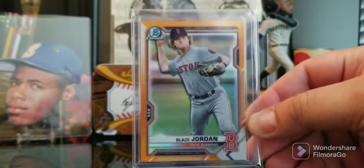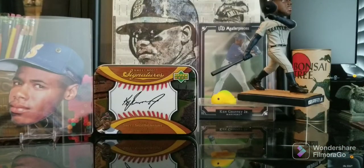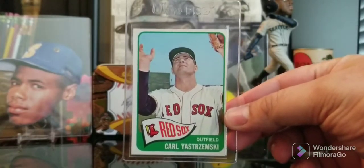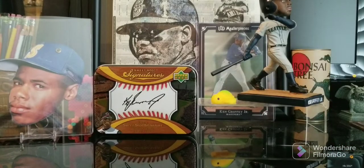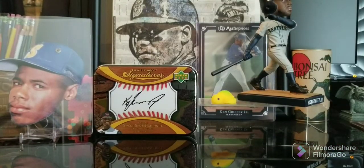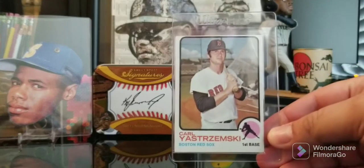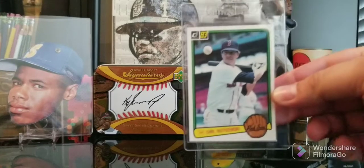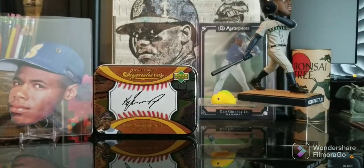Then we got a Bowman Chrome prospect orange refractor of Blaze Jordan out of 75. I've been finding myself picking up Blaze Jordan stuff lately - like the name, he's a Sox prospect, why not. Then I found a nice little stack of Yaz cards and I've been slowly working on a run of Yaz. I had the rookie and second year already, so I figured why not. This is a '65 Tops - yes it's off-center left to right, but otherwise it's in really good shape. Then we got an '82 Tops Yaz - I remember that one as a kid - and the '73 Tops, off-center top to bottom but again wasn't gonna leave them behind. We got the '83 Donruss - I remember that one as a kid - and the '82 Donruss, which has a cool image I can't recall ever seeing.